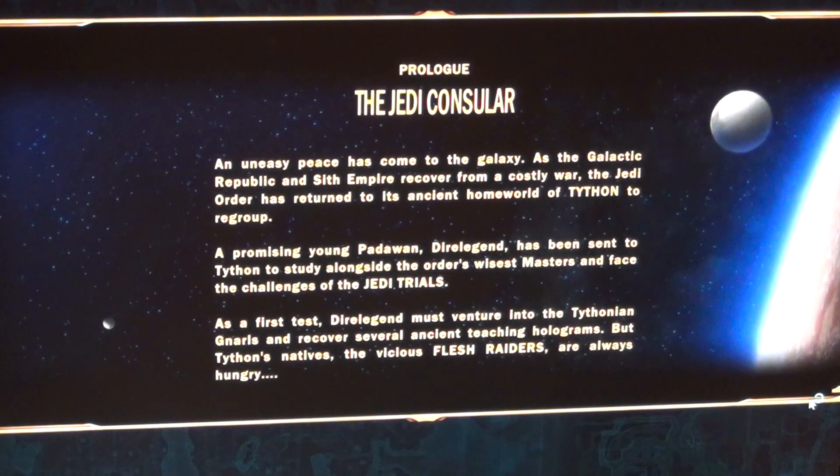I'm surprised you can't change the skin color to a lighter color. So this is a Jedi Counselor. A peace has come to the galaxy as the Galactic Republic and Sith Empire recovered from a costly war. The Jedi Order has returned to its ancient homeland of Tython to regroup. Dark Legend has been sent to Tython to study under the Order's masters and face the challenges of the Jedi Trials. At the first test, Dark Legend must venture into the Tython wilds and recover several ancient teaching holograms, but Tython's natives, the vicious flesh raiders, are always hungry.